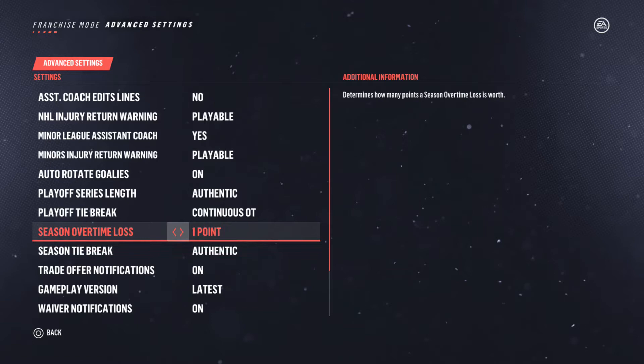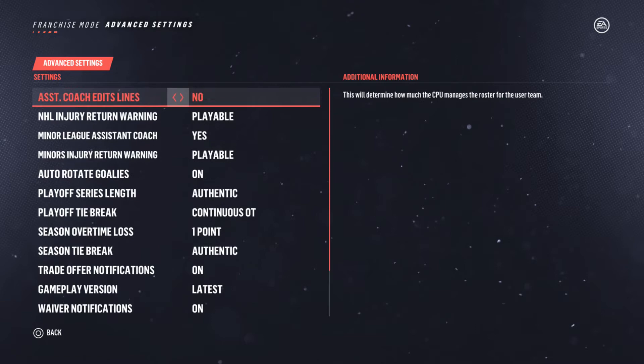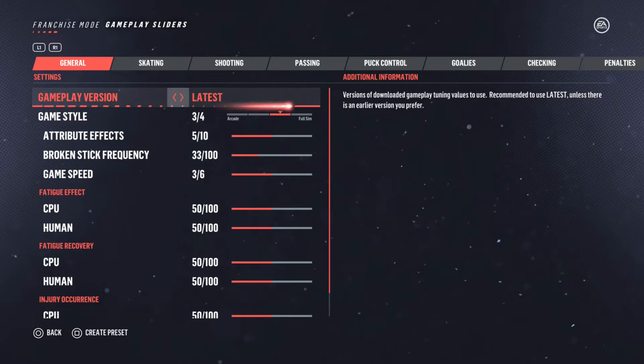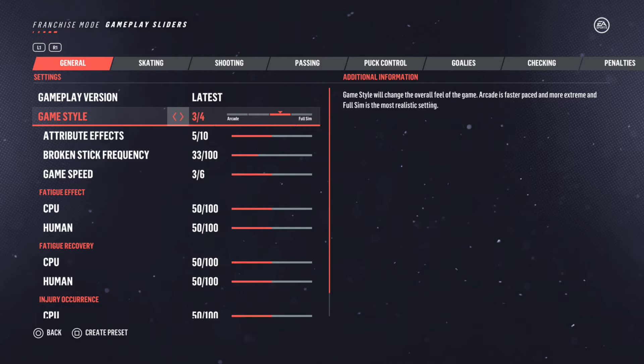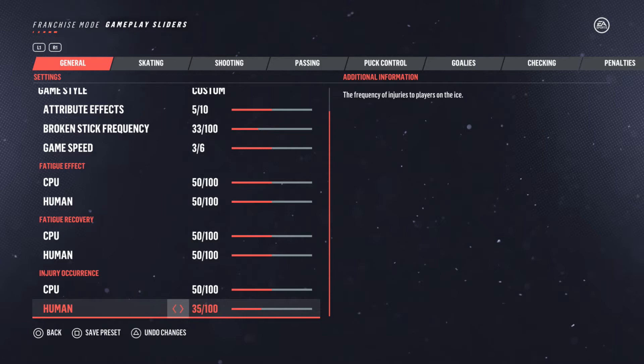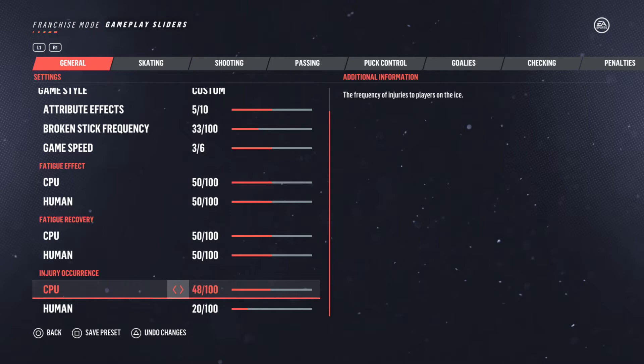Just playable. By the way, this uses the roster from the roster update from November 16th, because recording this it's November 20th. So I don't believe that has the Strom and Spooner trade, but I think that's really the only thing it doesn't have. I want the game style the same way. Injury occurrence — I'm going to keep injuries on, but I'm going to decrease the amount. I'm going to put it down to 20 for both.